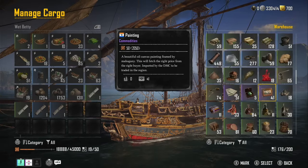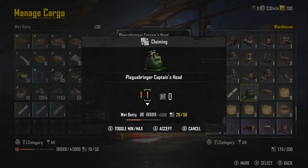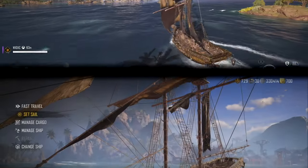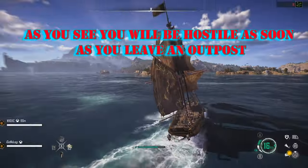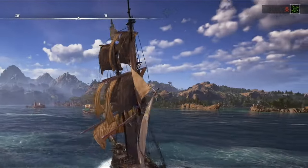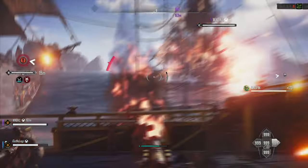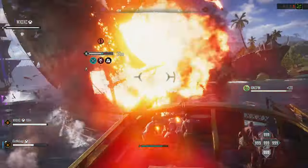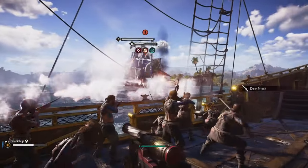First of all, you want to get 10 plague heads in your cargo on your ship - just 10, that's all you need. I had a friend helping me out and we set off straight from St Anne's. As you can see, you go hostile instantly as soon as you leave the outpost, and you automatically get one bone star level. Battle the ships and completely destroy them.